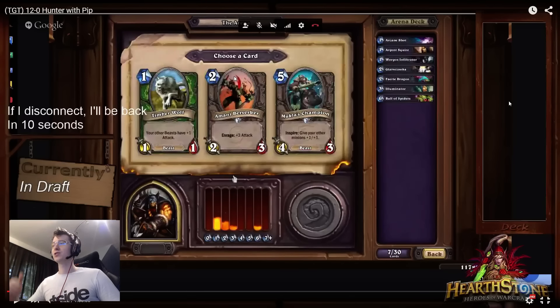Amani Berserker also synergizes very well with Glaive Zuka — bring that up to a 3/3, let it hit someone, then it becomes a 6/1 or 6/2. Just a really solid minion. In terms of early curve, Amani Berserker is the safe pick and the best pick according to me.